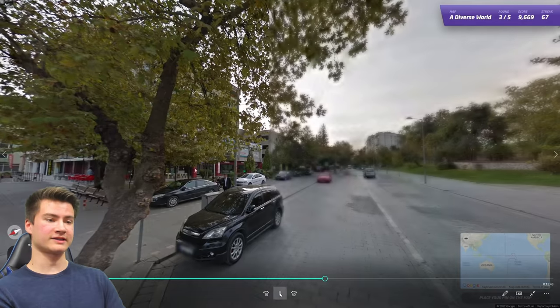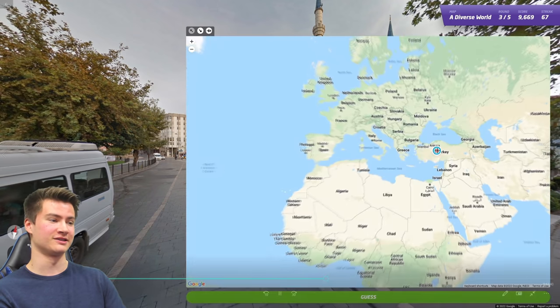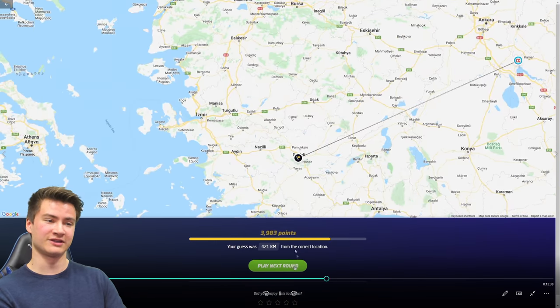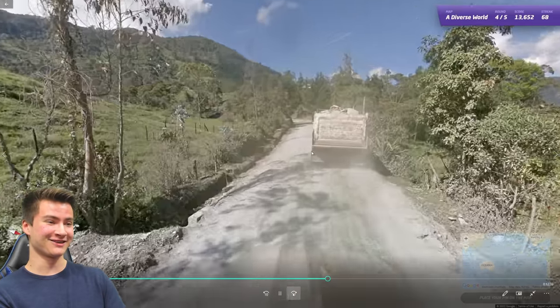Round sixty-eight has a big mosque in Denizli, Turkey. This is actually a repeat location from Jiggin's team duels tournament a few weeks ago on Twitch — I recognized it but couldn't remember the exact coordinates.